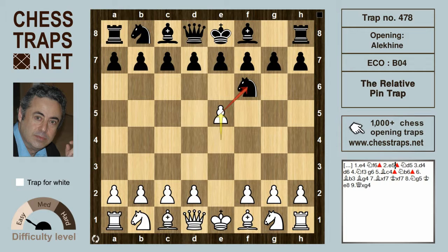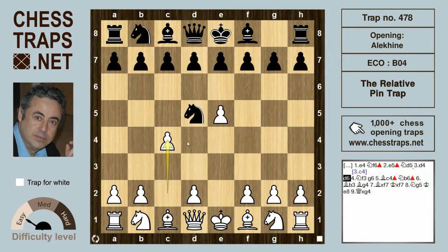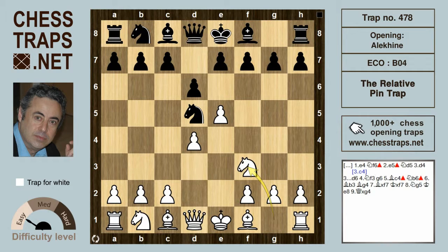The pawn obliges, hitting the knight which jumps to d5. White can immediately hit the knight again with c4, or consolidate the center first with d4. Black plays d6, hitting at the center immediately, and Nf3 supports the pawn on e5. Black can play several good moves here.